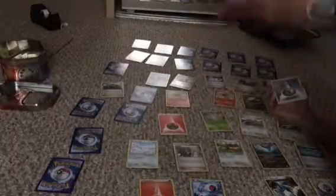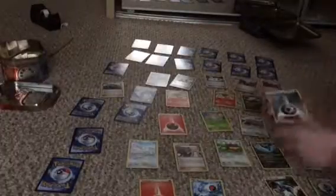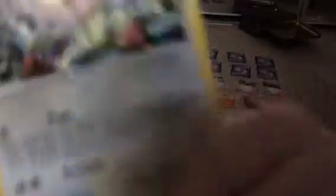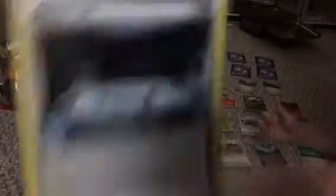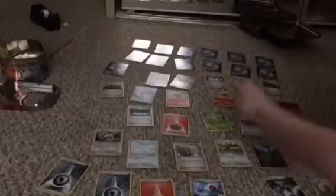One, two, three, four — five points, because we already got one of these. One of these — six points. Seven points. Silent Lab trainer card. Eight points!